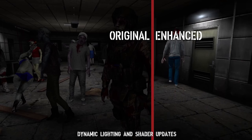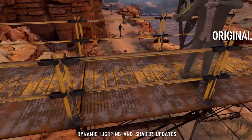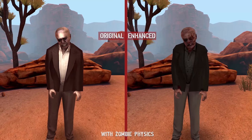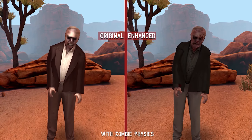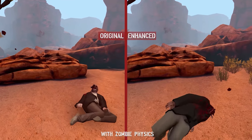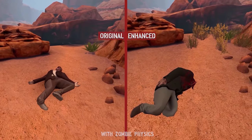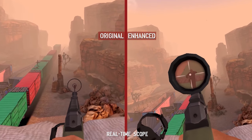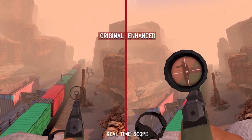We now have HD zombies that are more detailed — they have scarring on the neck and wrinkles. The world is now more abundant with foliage such as weeds and plants. There's blood spatters on the walls and floors, and glass can now be smashed in some areas. Sniper scopes are back, so you can now look down a scope to take off zombies' heads from a distance instead of using that terrible iron sight.